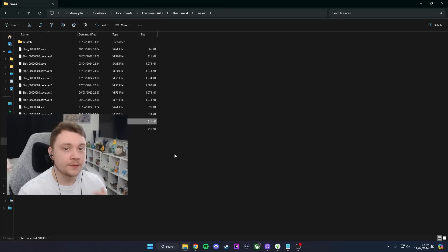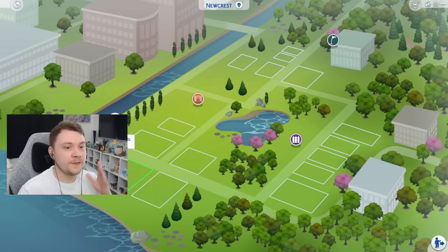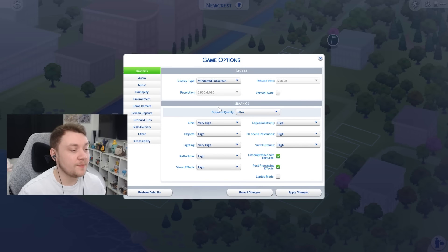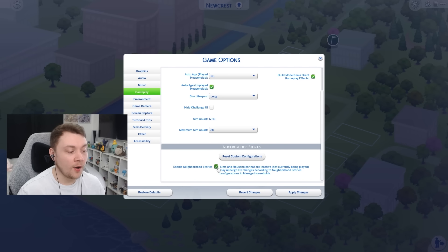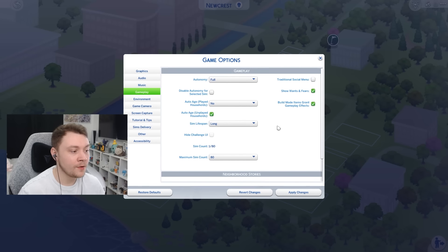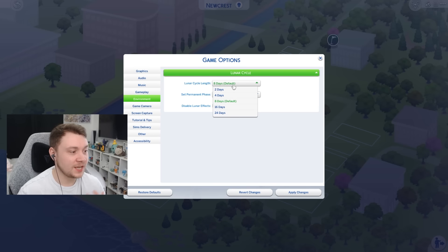The first main thing you have to do is go into your game options and make sure your settings are what you want them to be, particularly gameplay settings. I normally turn off Neighbourhood Stories when I create a save file, make sure the lifespan is long, and turn off auto-aging. If you own any packs you might want to change pack settings too. You may also want to change the lunar cycle length — there are lots of different things you can do.